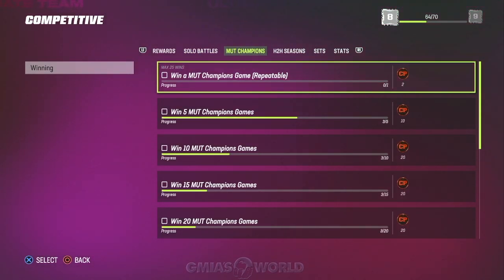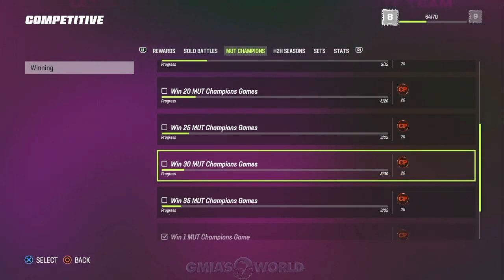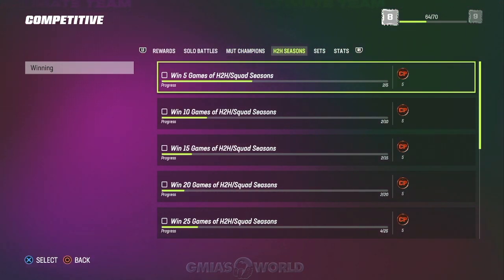Mutt Champions are absolutely huge — after you get the 5, 20, 20, 20, 20 — if you win like 15 to 20 games the first week, you could do like me and not even play any the next week because you'll get everything. If you need 35 and you win 20 the first week, you only need 15 the next week. You do this based on your skill level, but this is probably the most lucrative version of getting competitive points. And this is the glitch straight up because you can control your destiny with it.